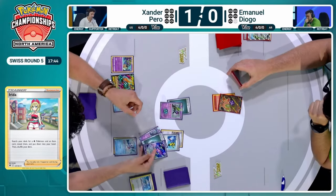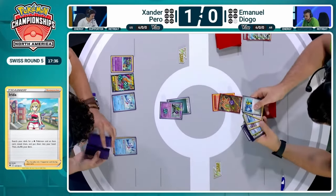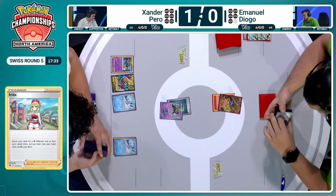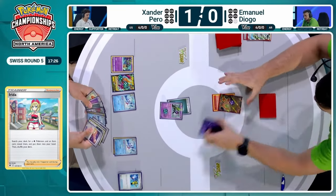So fortunate situation for Emmanuel. Now comes the debate — do you try to Instant Charge to find those Monkey Dory's, or do you play passively and just transfer more damage? Right now there's a lot more damage building up on Xander's field than he's actually transferred over to Emmanuel. Emmanuel is being able to build up his hand and probably heal this Chi-Yu at least once or twice. Are we going to see Mindbend here from Monkey Dory? Monkey Dory does Mindbend for 60 damage and confuses the active Pokemon. So now you have to flip every single time you want to attack.